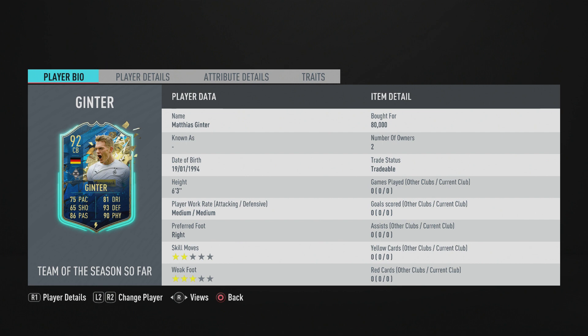Starting with his overall player bio, attribute details, and traits: he has medium/medium work rates, which isn't great — you want high defensive work rates for a defender. In your custom tactics, make sure he is set to stay back while attacking at all times, unless you're going ultra-attacking. Two-star skill moves — that's whatever for a center back. Three-star weak foot is fine.